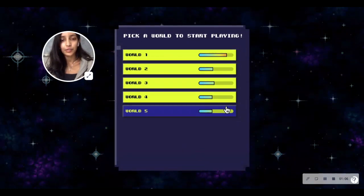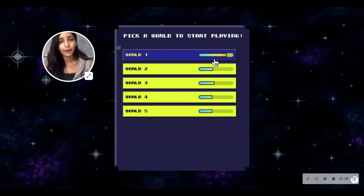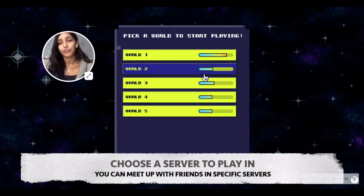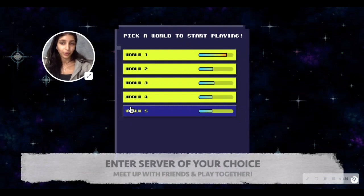Worlds are like servers. You can see a bar here that basically tells you the traffic in each server — the higher the percentage, the more players are in that specific server. As a rule of thumb, the fewer people on the server the better it will perform and the less laggy it will be. But if you want to meet friends in specific worlds, you do have to coordinate which world you go into.